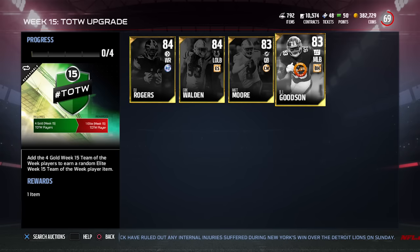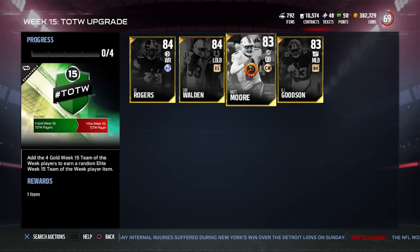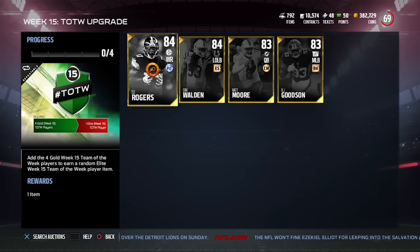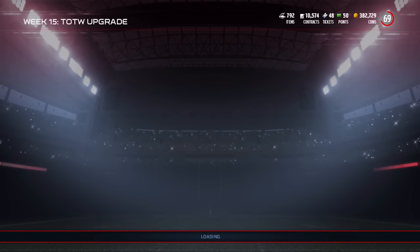There are also a couple of gold Team of the Week players: BJ Goodson for the New York Giants, Matt Moore — who took over for an injured Ryan Tannehill and earned a card unexpectedly — Eric Walden at left outside linebacker, and Eli Rogers at 84 overall with 90 speed, which is decent for a gold card, but nothing particularly spectacular overall.